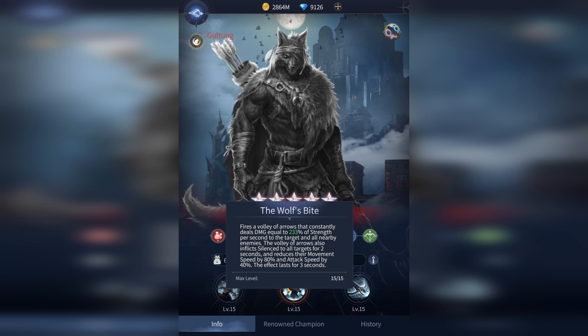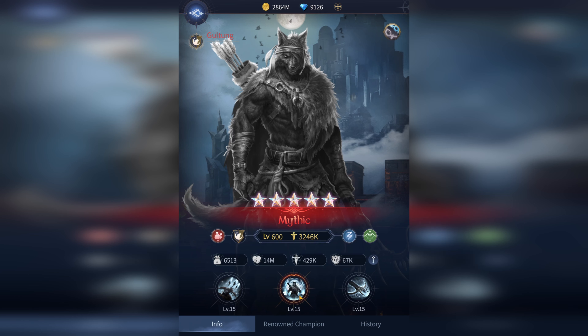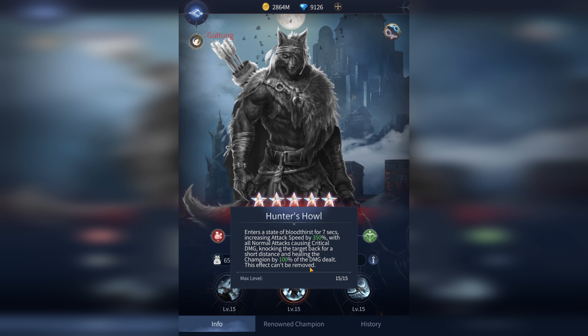His active skill does not do all that much damage — it does okay damage, but it's not that great. It does a bit of crowd control with silence, movement speed, and attack speed reduction. His normal attacks also have a 40% chance to be critical, increasing damage by 100% and knocking the target back a short distance. So we don't need to build extra critical on this guy, because we're going to be in a state that gives us 100% critical chance.